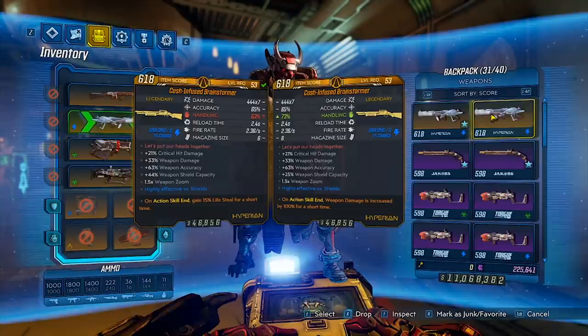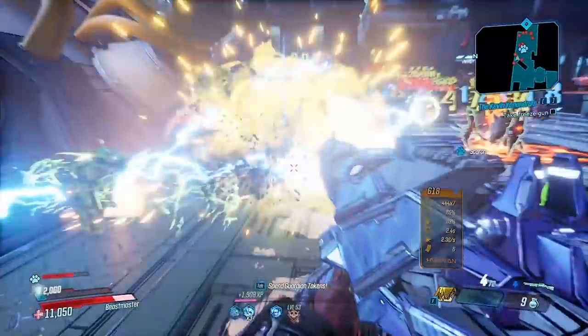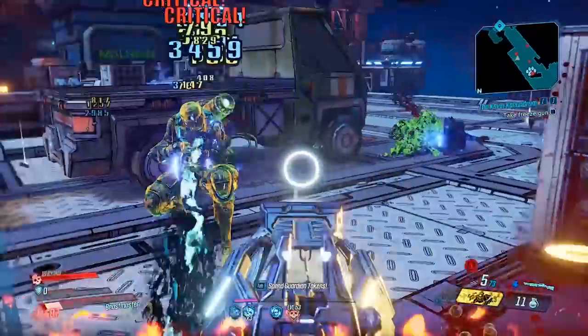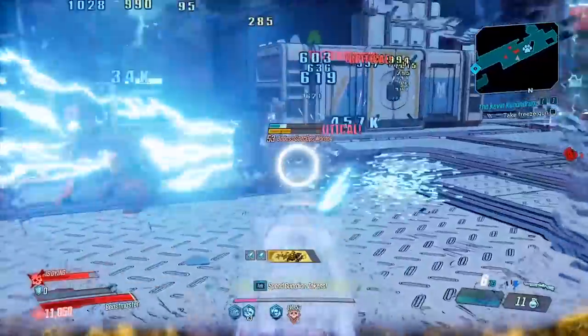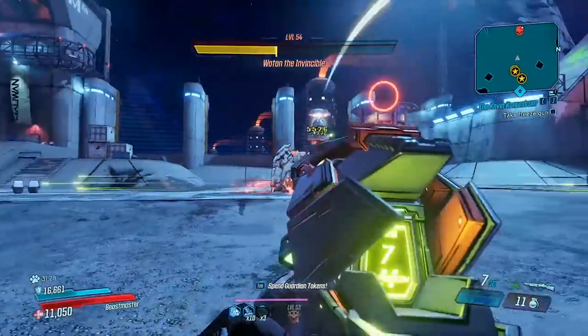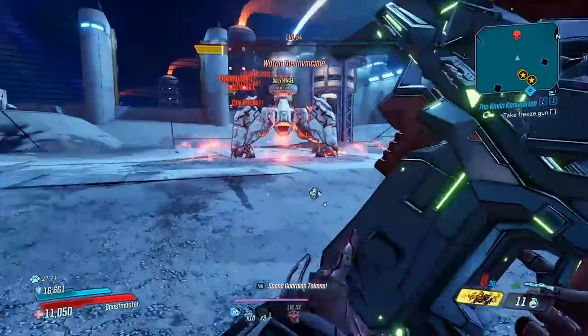In our second slot, we have a Brainstormer. This is a great shotgun that allows you to shock a whole lot of enemies. It is one of the better shotguns for flat damage. You can run a 15% lifesteal — that's going to work out well, especially if you're running the Banjo and need something to sustain you. The 100% ASC for the Brainstormer is also a phenomenal option. In our third slot, we have a Conference Call. This is going to be really good for bossing situations, especially Wotan, and it's also great against Grave Ward. It gives us something we can use at pretty long range and do a lot of work with the shotgun.